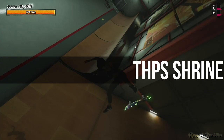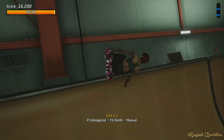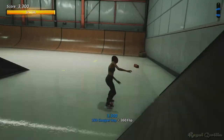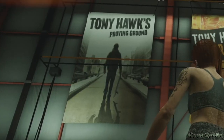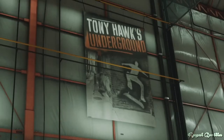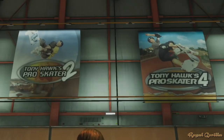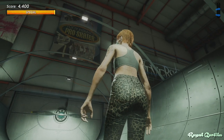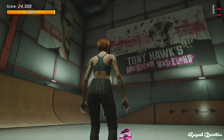The Hangar has essentially been turned into a giant shrine to previous Tony Hawk's games — the good ones, that is. Neversoft are the old developers of the franchise. The posters cover Tony Hawk's Proving Ground, Underground 2, American Wasteland, the original Underground, Pro Skater 3, Pro Skater 2, Pro Skater 4, Project 8, and the original Pro Skater in the centre of the room. There's also a second American Wasteland poster, so I feel like the developers definitely have a favourite.